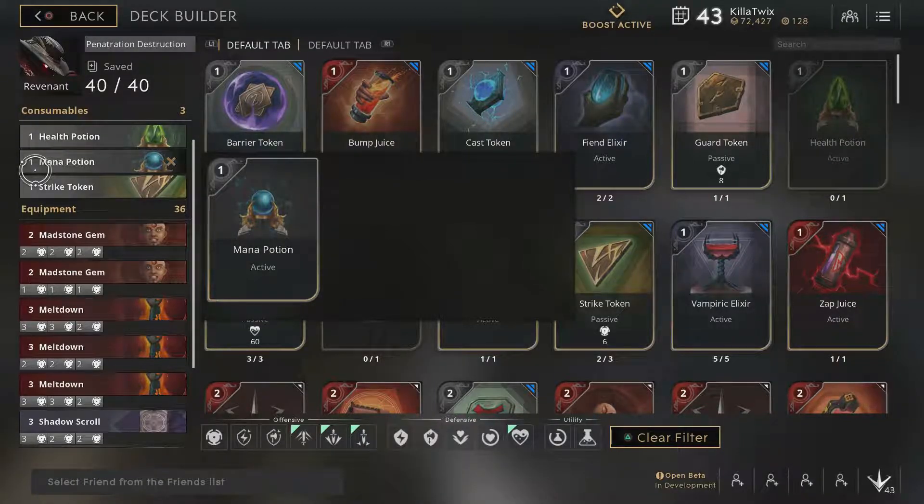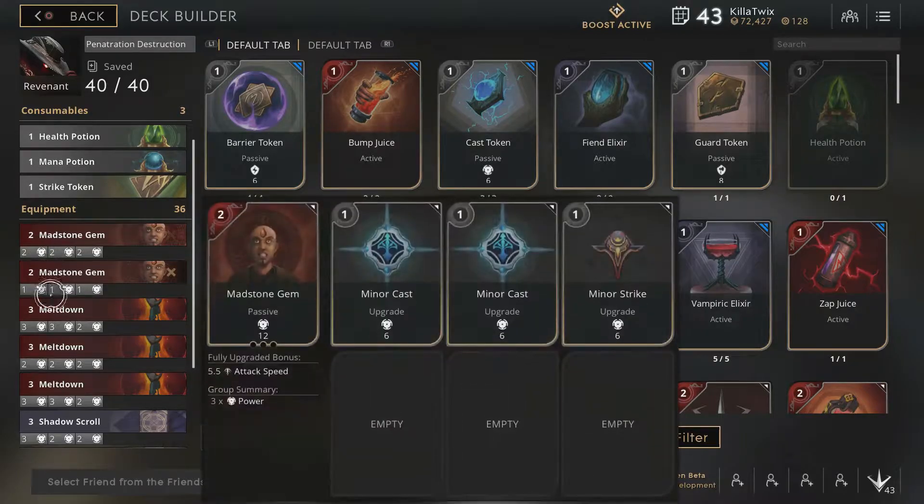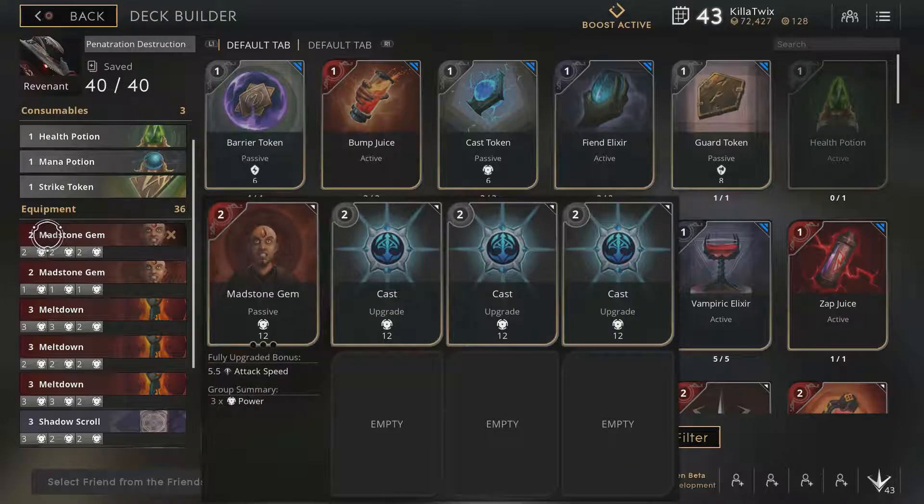A lot of that is because of my evolving deck that I've been making for him. I call it my 'penetration destruction' deck. Early game you start with health potion, mana potion, and strike token. After that, you go with the Madstone Gem with a three-card power upgrade — it very quickly allows you to do more damage with your Obliterate ability and keeps you in the fight with more punch early game. Then you get the second Madstone Gem for more attack boost, so the more you can get Obliterate to scale, the more devastating it will be.